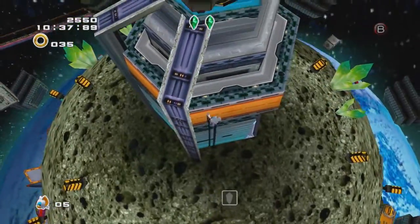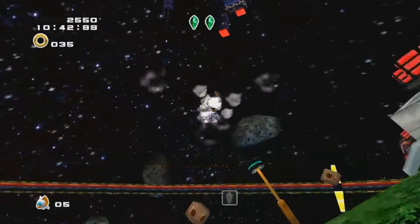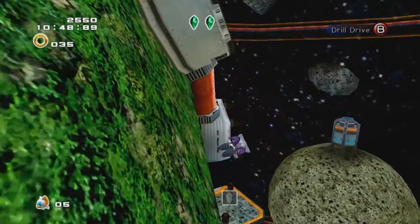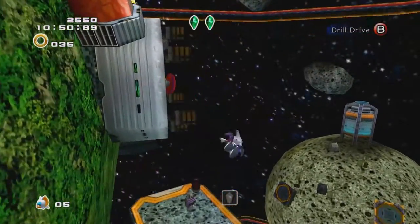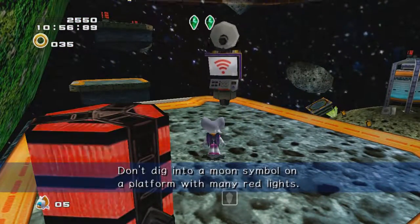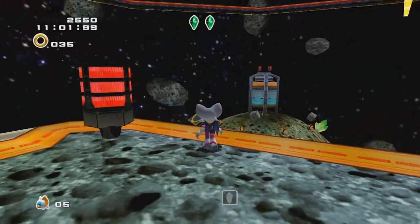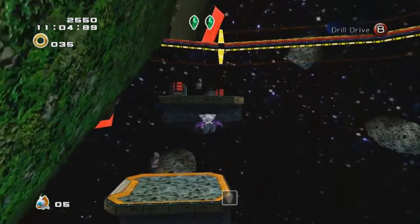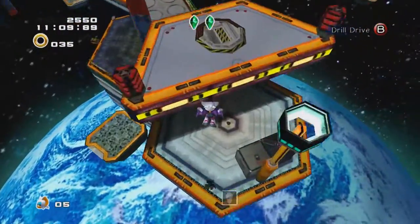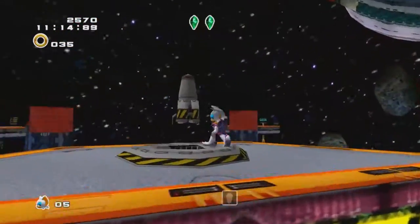I'm gonna just start from over here. Oh no, this is not where I wanted to start from. I want to go back to the starting point. Was that the moon I was just on? Don't dig into a moon symbol on a platform with many red lights. There's many red lights around here. Welp, let's try this missile. Where are you gonna take me? Right here.